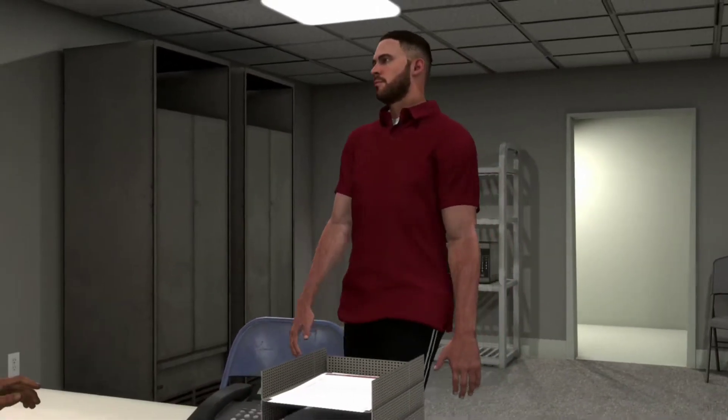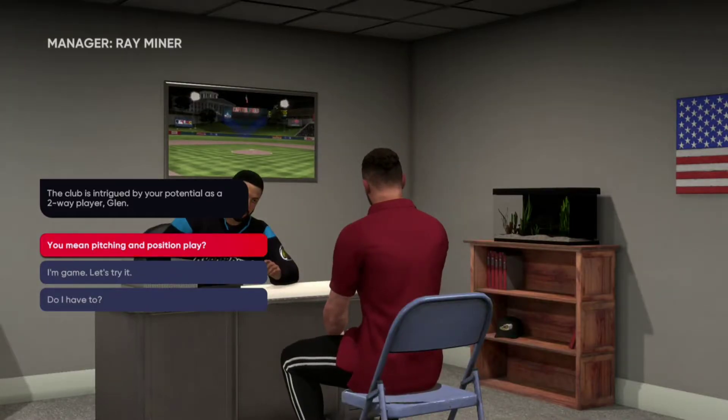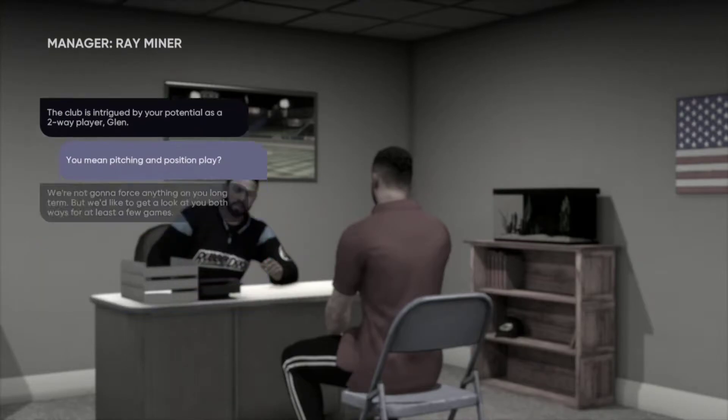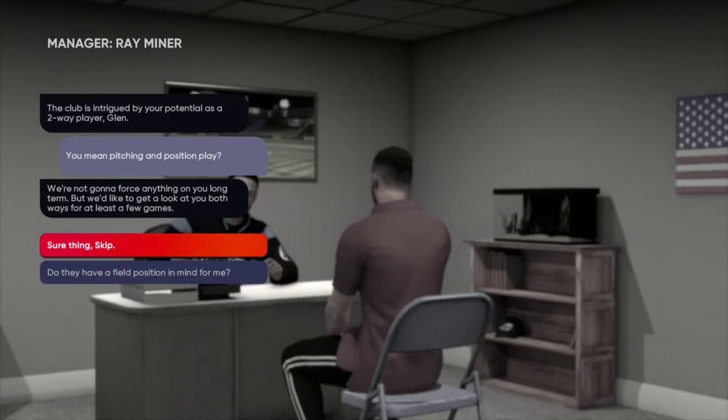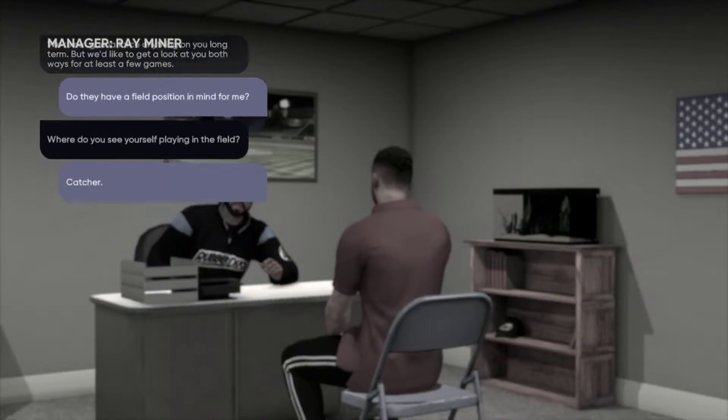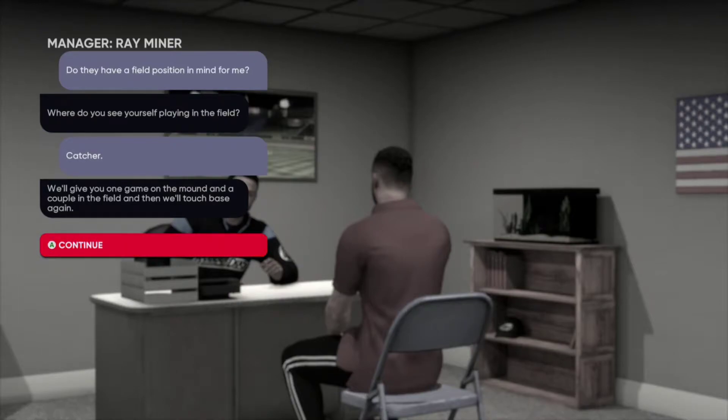The manager checks in about a launch plan for the young man's development. The club is intrigued by my potential as a two-way player — pitching and position play. They're not going to force anything long term but want to see me both ways for at least a few games. I'm asked where I see myself playing on the field. I don't really know the positions, but I go with catcher — I don't mind catching them all. They say they'll give me one game on the mound and a couple in the field.